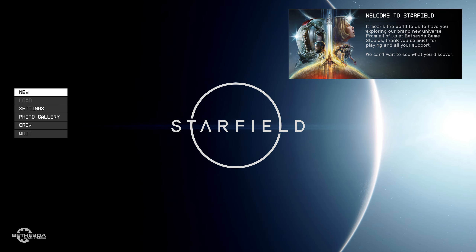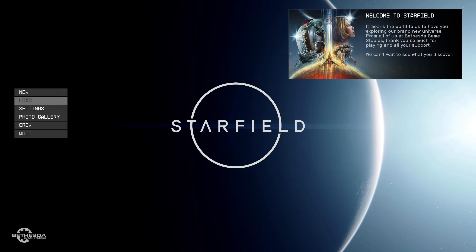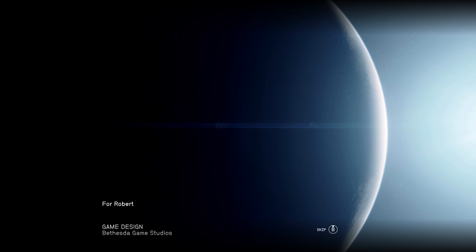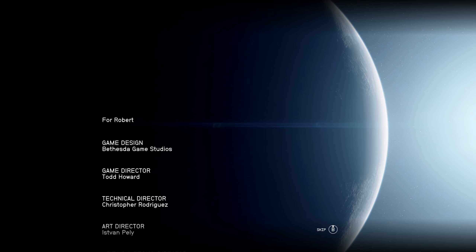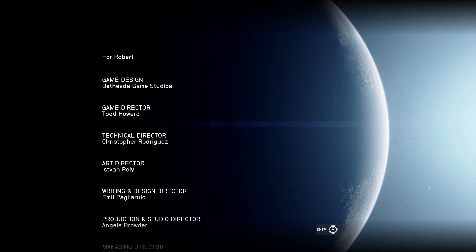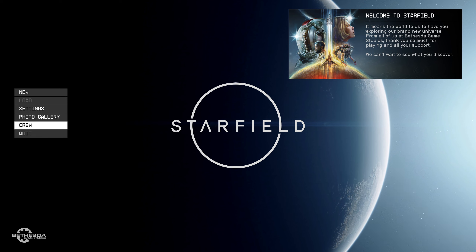Let's press a button to start. Take a look at what we've got. Notice I have nothing to load — I could hit new game, but that's for the next one. Take a look here at the crew. I want you to look down there at the B — if you press and hold it, you get that little spin around of the Starfield logo. Nice little touch. I appreciate it.